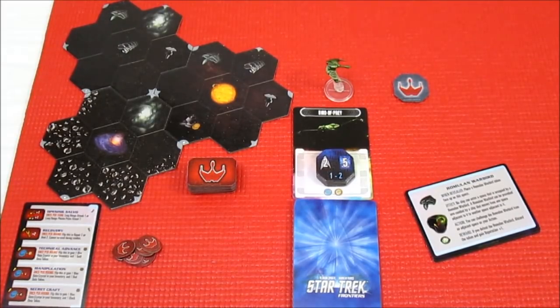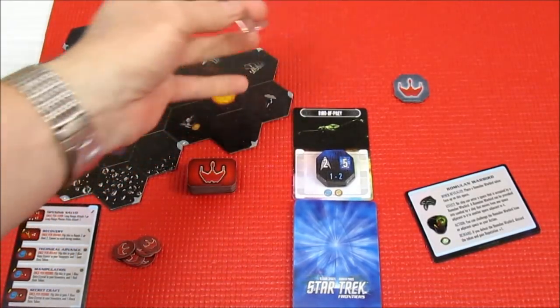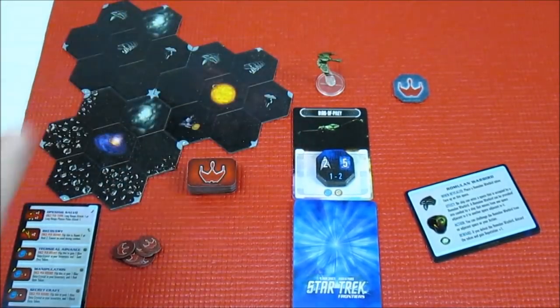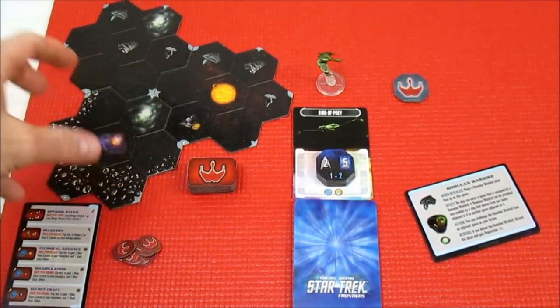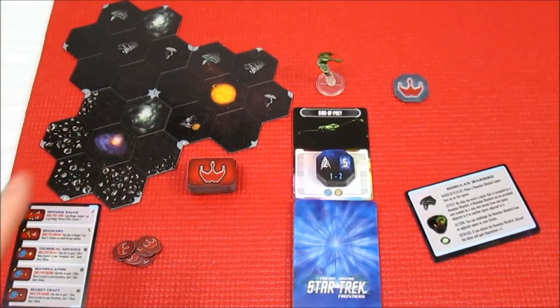We're going to be doing First Reconnaissance and I'm going to be using Lursa and Bator in the Bird of Prey. It comes with these little microscopic miniatures — actually pretty well done — and they serve the purpose for the game. I was thinking of using my Star Trek Fleet Captain's Bird of Prey miniature, but it's actually quite a bit bigger. It serves no real purpose other than it's just a placeholder of where you are on the map.